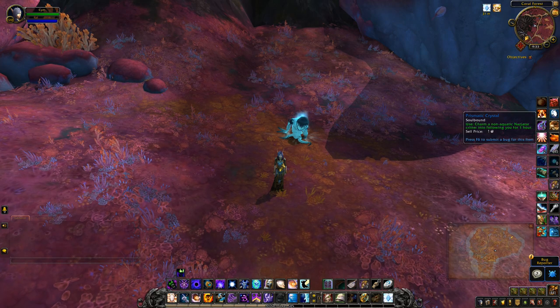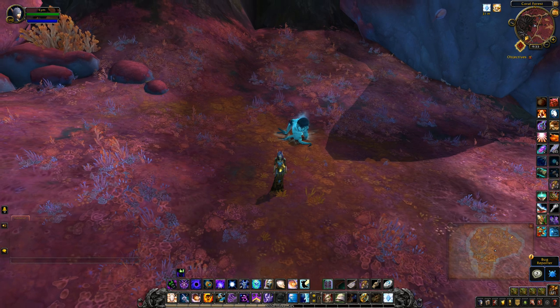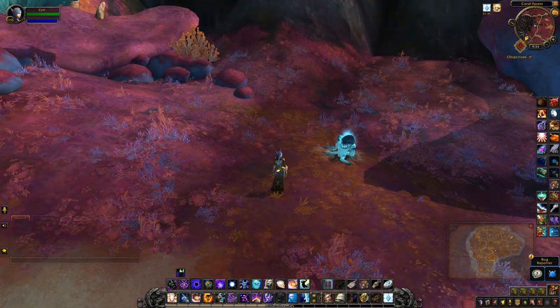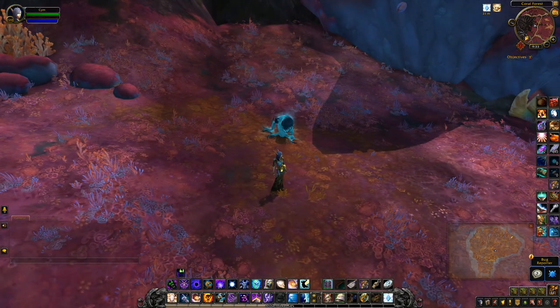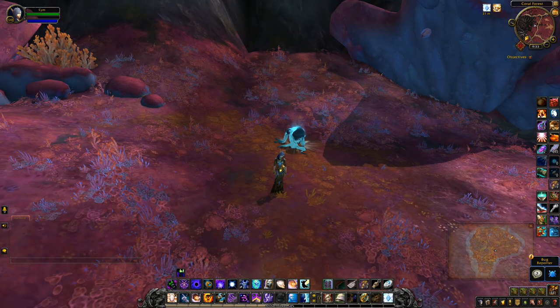Prismatic crystals are pretty easy to come by in the zone. If you go to any of the water areas like the rivers, you'll see them just lying around the riverbeds and sitting on rocks and things like that — so they're pretty easy to accumulate. You will need a number of these to actually collect a slimy cocoon though.